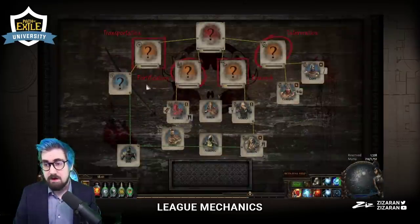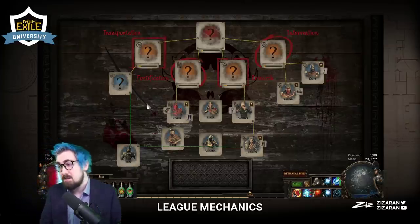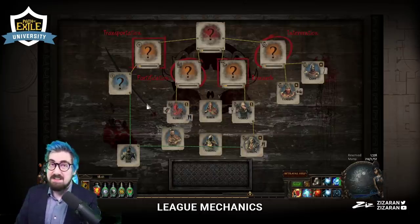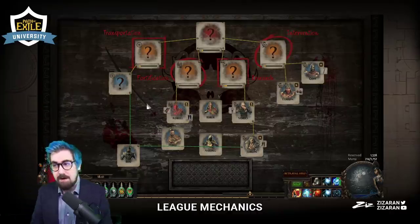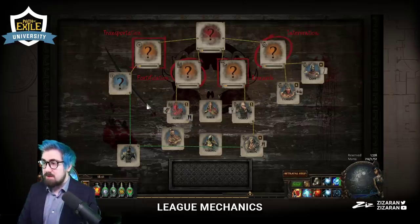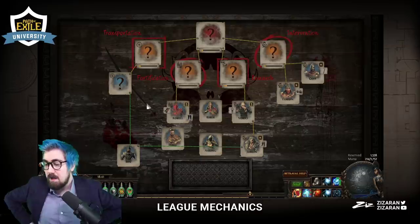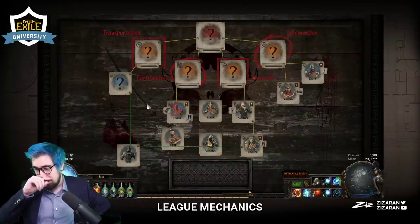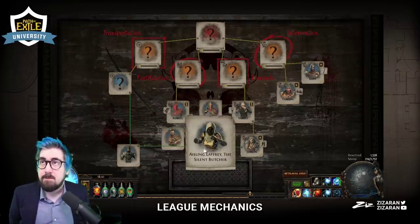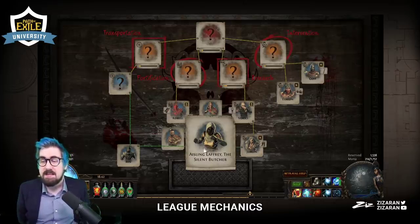There are loads of good rewards from Betrayal. As a quick intro: Vorici level 3 on Research lets you get up to three white sockets on one item. Leo level 3 on Research lets you exalt one item — particularly used on jewels or cluster jewels. Tora level 3 gives a ton of experience to one gem, doubled on Empower, Enlighten, or Enhance when you have 20% quality — that's the best way to get Empowers to level 3.